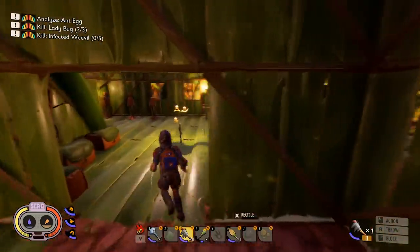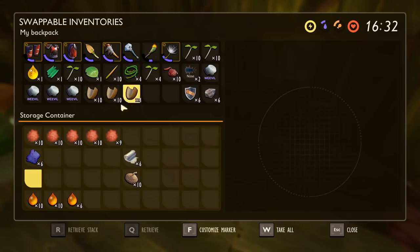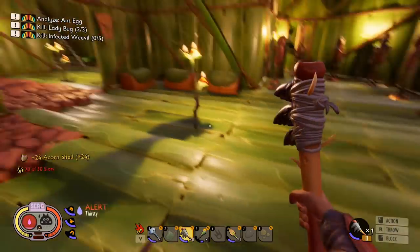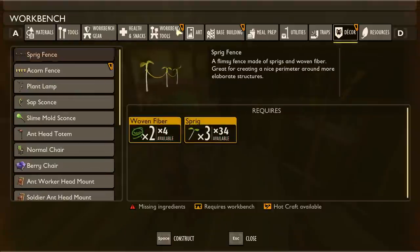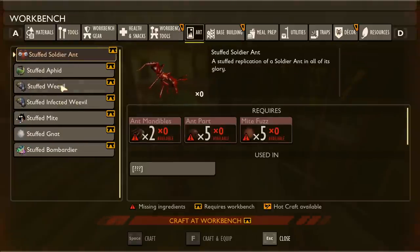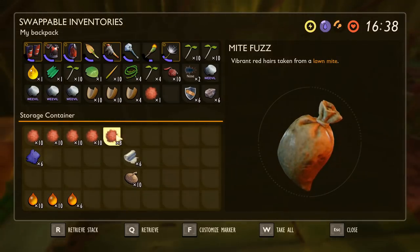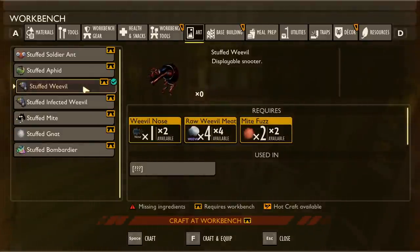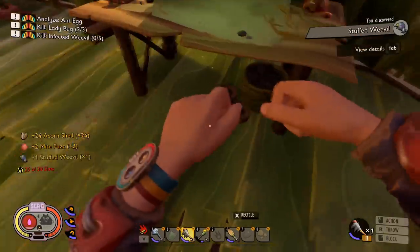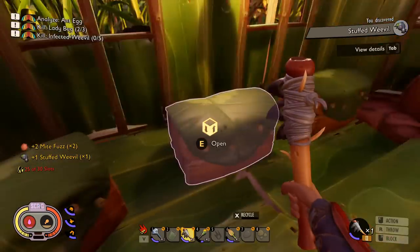I think I have everything inside here that I need. Oh, and now you can shift-click on things — that's freaking amazing on itself. Because they're going to go bad, I need to do this right now. Stuff weevil — I just need two mite fuzz. Yeah! Stuffed weevil. So I have that; it's not something that was necessary, but something I wanted.